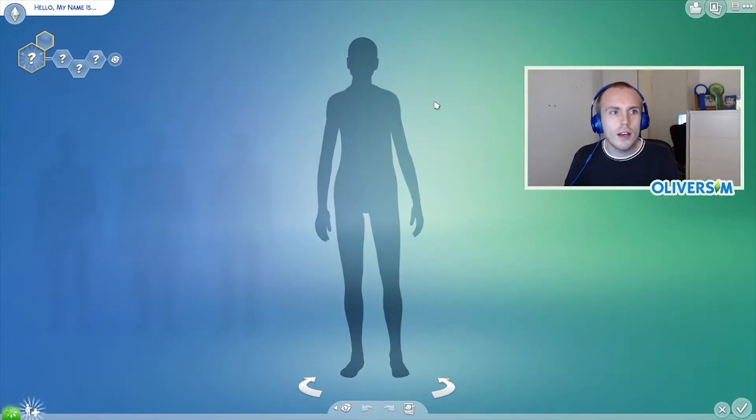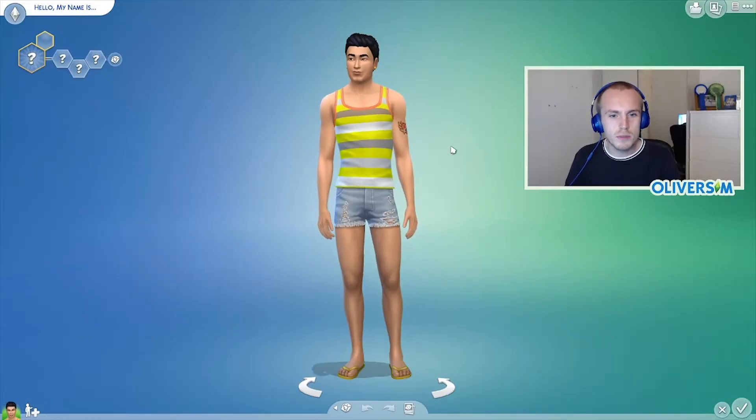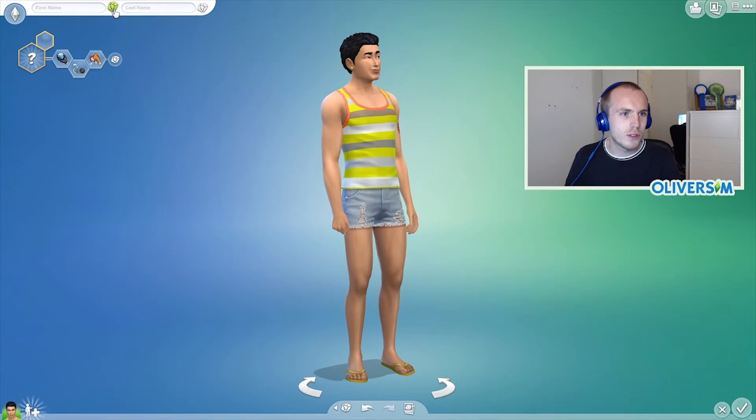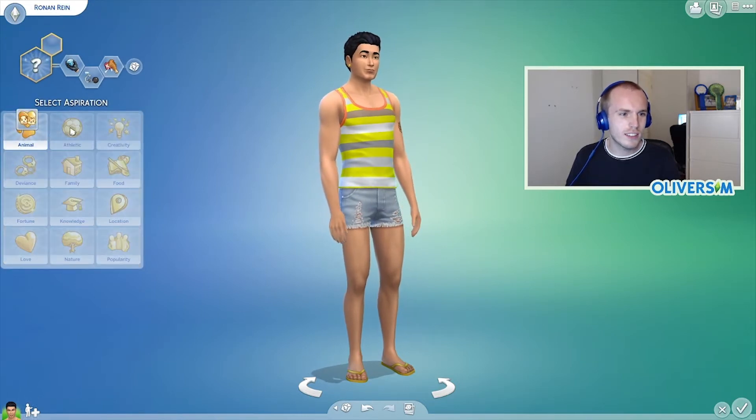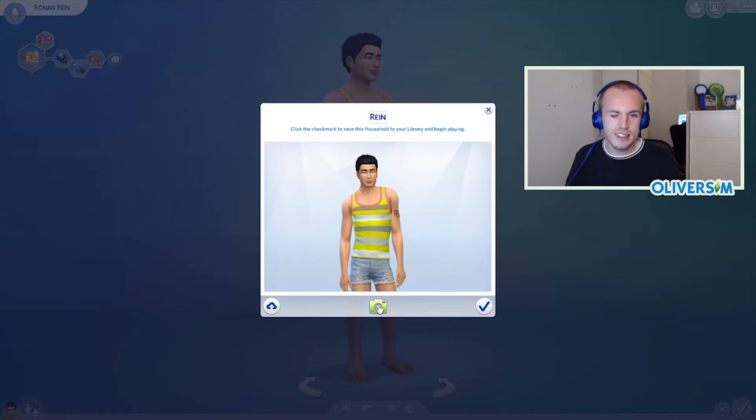Let's just grab a completely random sim. Stunning. So your name is Ronan Ray - that is such a cool name. Oh, Blue Steel, am I right?